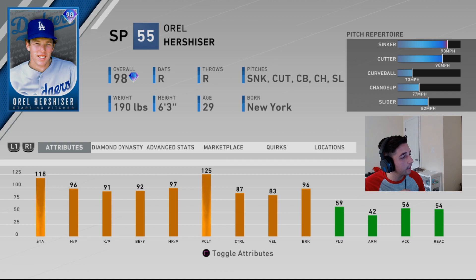He's got 118 stamina so he's going to be able to go nine innings easy. 96 hit per nine, 91 K per nine, 92 walk per nine, and 87 control. His per-nines are pretty good — not in the hundreds like some cards, but hit per nine is upper 90s and K per nine will go higher when he prestiges. With good walk and control numbers, you should be able to dot with him. He's got 93 velocity and 96 break, and at 99 he'll always have that 99 break. He's definitely staying in my rotation.